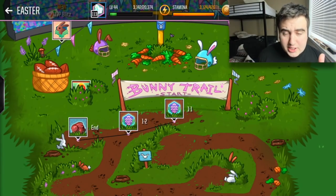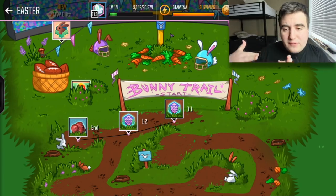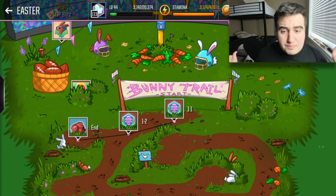We are about to get into some of the tips, tricks, and how you should be flowing through this event in order to get one of those juicy 116 overall players. As you can see here, we have the Easter map. There are three hidden eggs on the map.